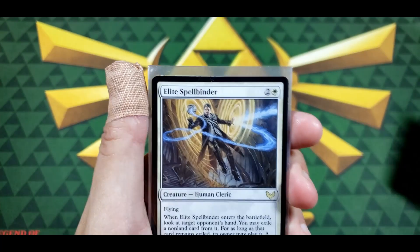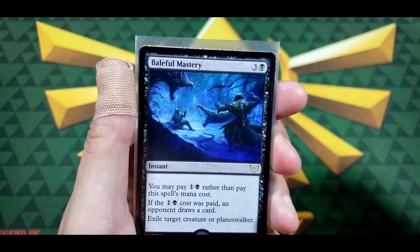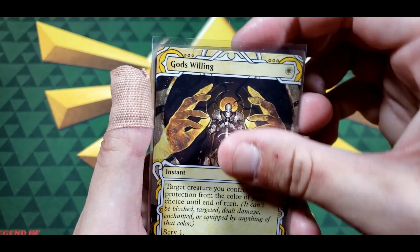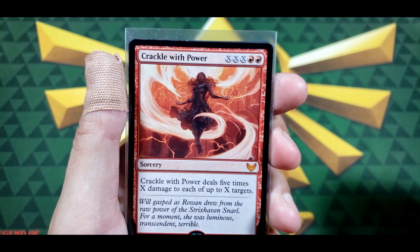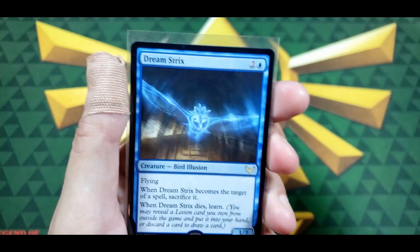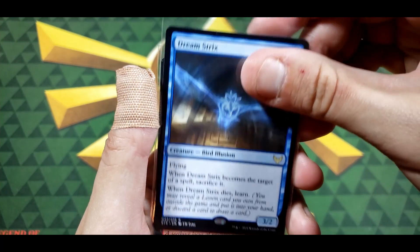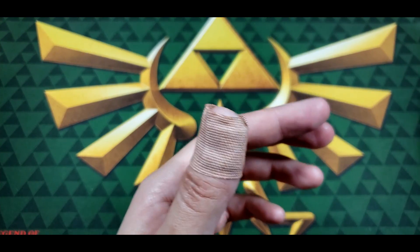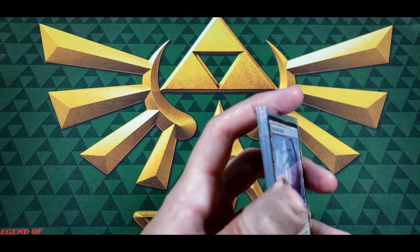Here's what we got: Illuminate History, Double Major, Academic Probation, Elite Spellbinder, Baleful Mastery, God's Willing, Crackle with Power — a mythic — Dreamstrix, and Fury Calm Snarl. Alright guys, hope you have a great day, stay safe, and I'll see you next time.